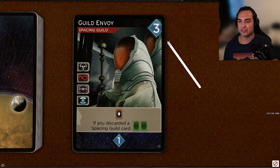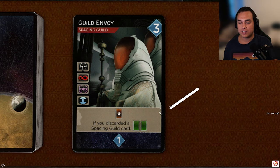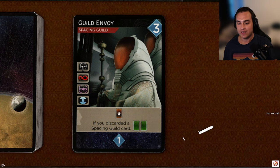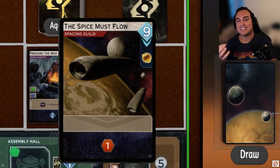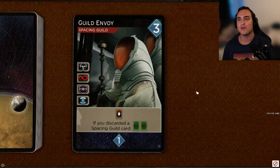Next up, Guild Envoy, a three-cost Space and Guild card with access to all of the faction spots, which is incredibly strong. You do have to discard a card when you play it — this is not optional — but if you discard a Space and Guild card, you get to draw two more cards, which is a really strong ability. It reveals for one persuasion. Faction access is great, and there are a lot of Space and Guild cards to discard. Additionally, Spice Must Flow is now a Space and Guild card, so if Spice Must Flows are clogging up your deck, this card lets you discard them to draw two more cards. This card is incredibly good. I'm going to give it an A.